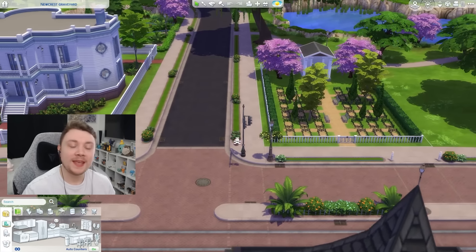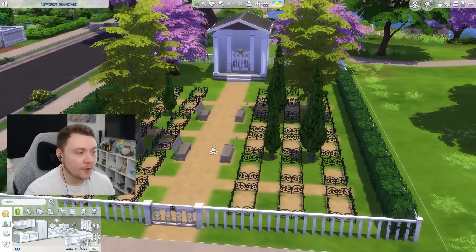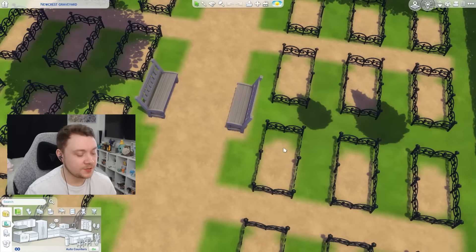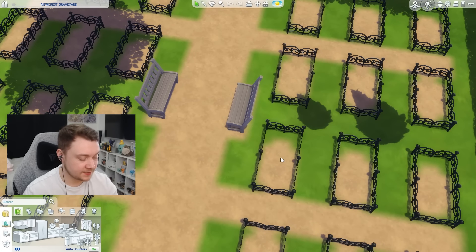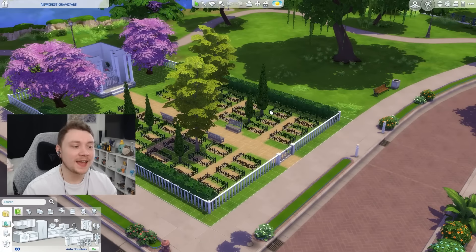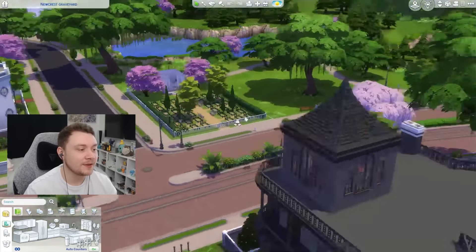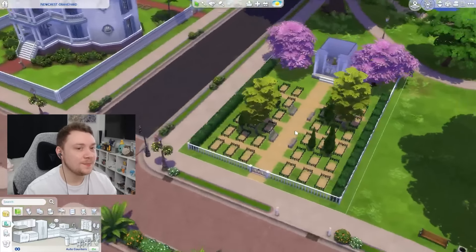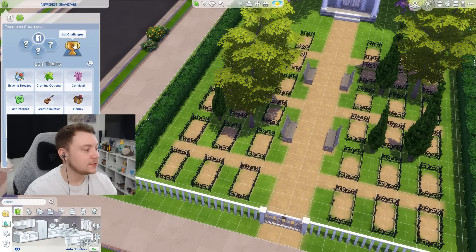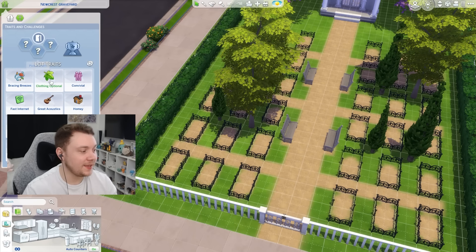My next piece of advice is to make a graveyard. You will be killing sims in your let's play — let's be honest. Download one off the gallery or create your own, and make sure it has the grave tile grid spaces so every time a sim dies you can place them there. Every single save file needs a graveyard. Depending on what packs you own, you might also be able to give it a lot challenge like Haunted, which makes it even more fun.